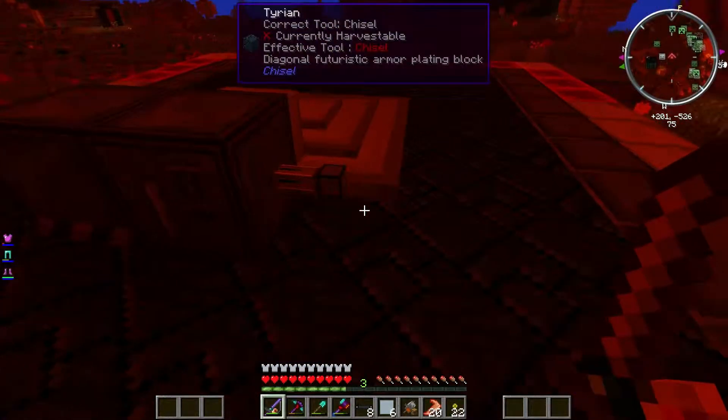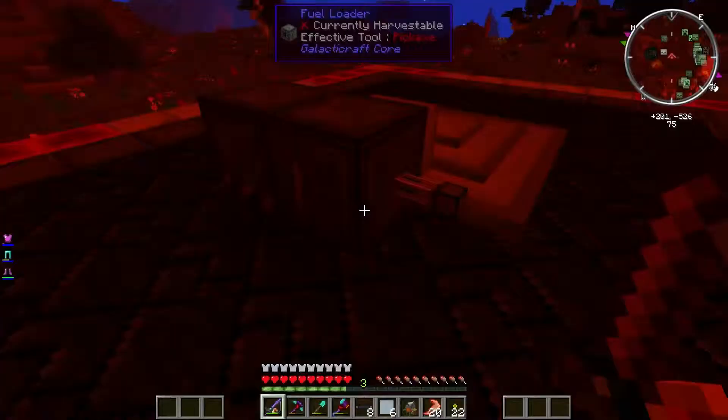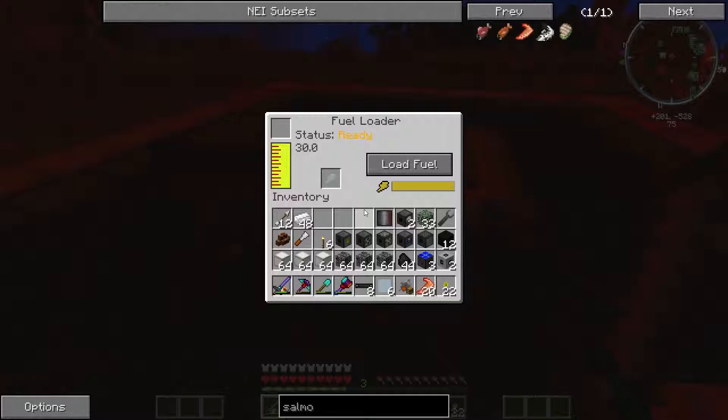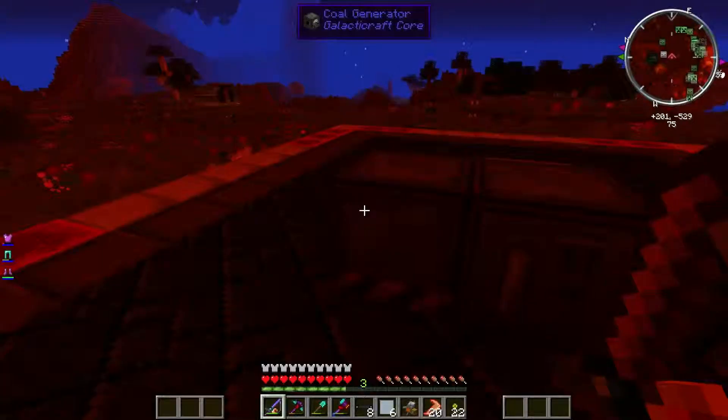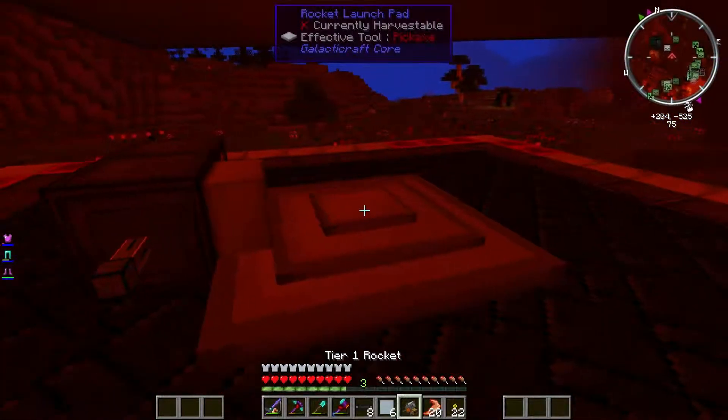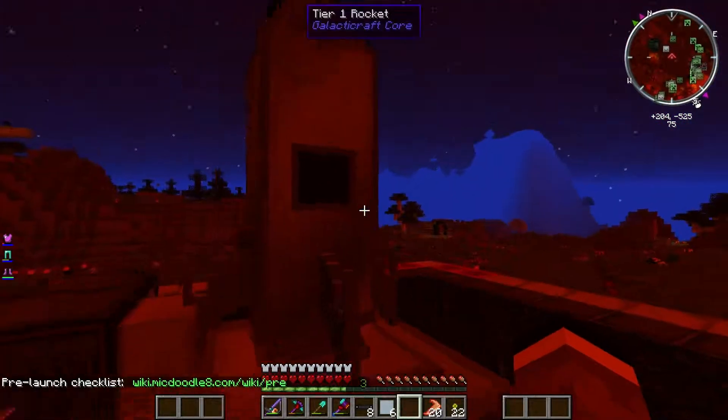I've got a fluid conduit here — I should really get that fuel, I don't know where I put that. I have a drum of fuel. It was here loading up so we've got lots of fuel. I have a coal generator here to power it. Although I think it should work fine. Let's slap our rocket down on here. Hyah! Brilliant.